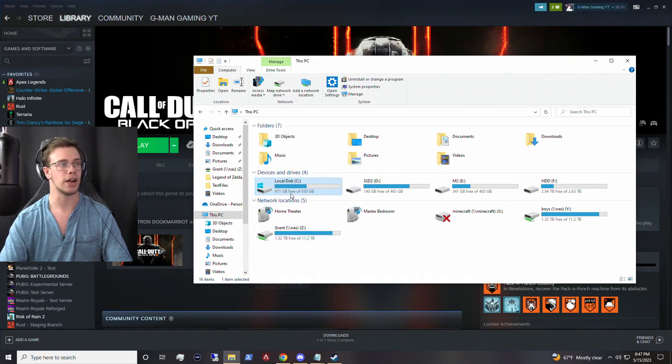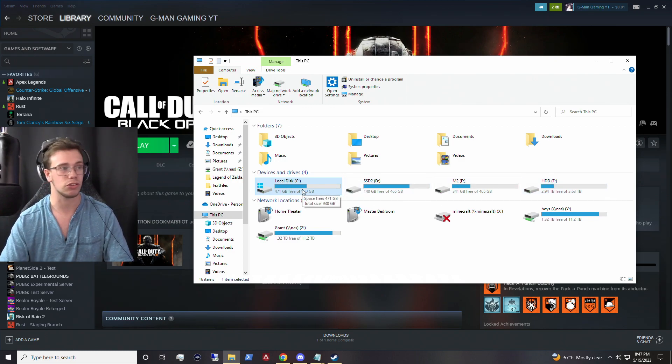So you can see right here I have my C drive, D drive, E drive, and all that jazz. What I want to do here today is show you how to move your actual games from one drive to another drive because you might be running out of space. We're going to move one of our games from our C drive and put it on my E drive to save up some space.